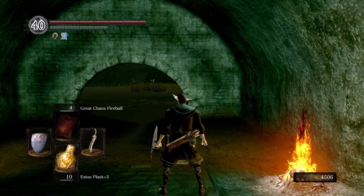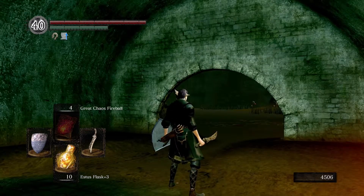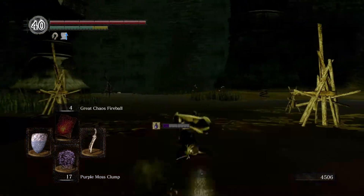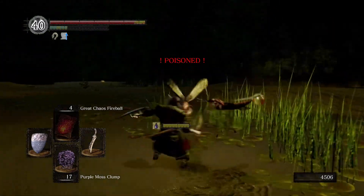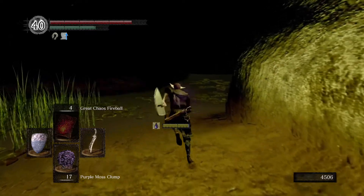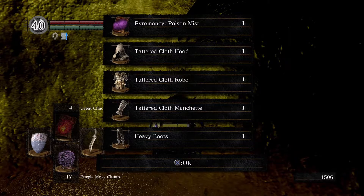We're down here for a reason - as I was down here murdering slugs I made it a purpose to skip the pyromancer set, but then I forgot to grab it, so we're gonna grab that real quick. I did get a message the other day asking about good pyromancy gear. For a pyromancer this is obvious - the pyromancy set is right here. We get poison mist and the entire tattered set.